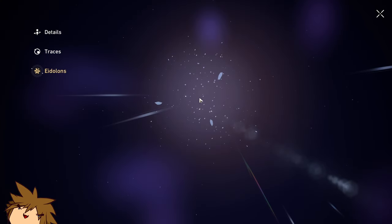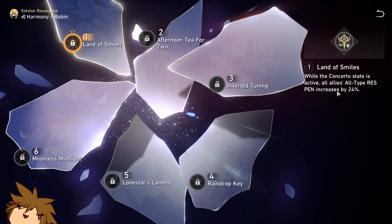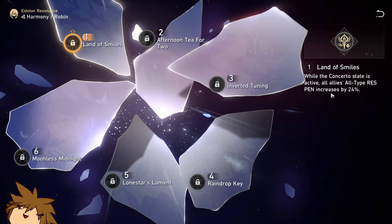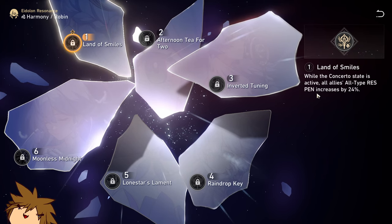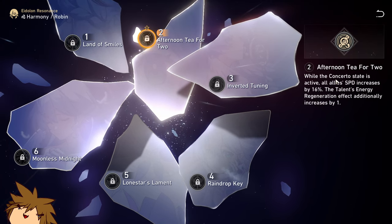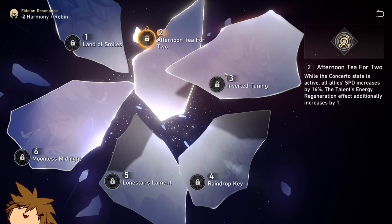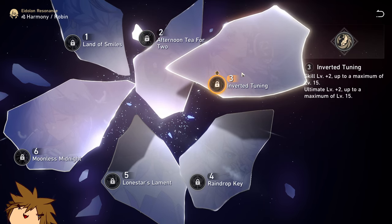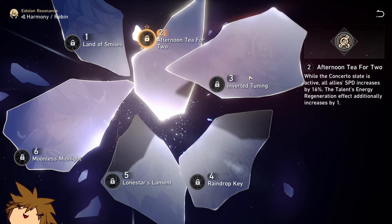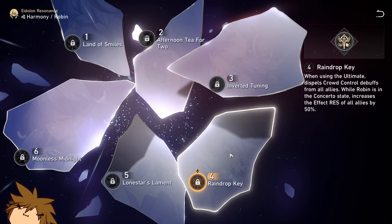Overall I think she has one of the better kits in the game — a really good support kit. Looking at her eidolons: E1 while Concerto is active, all allies' toughness penetration increases by 24 — not that crazy. E2 while Concerto is active, all allies' speed increases by 16 — now we're cooking, really freaking good. That's a significant speed boost since base speed is 100.